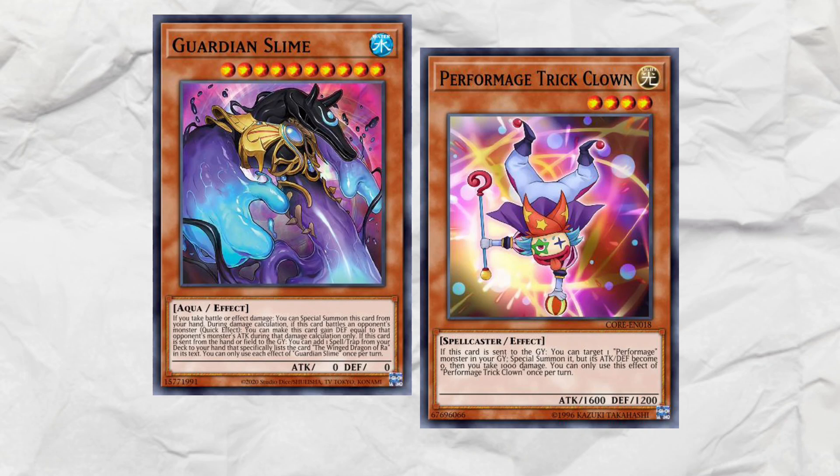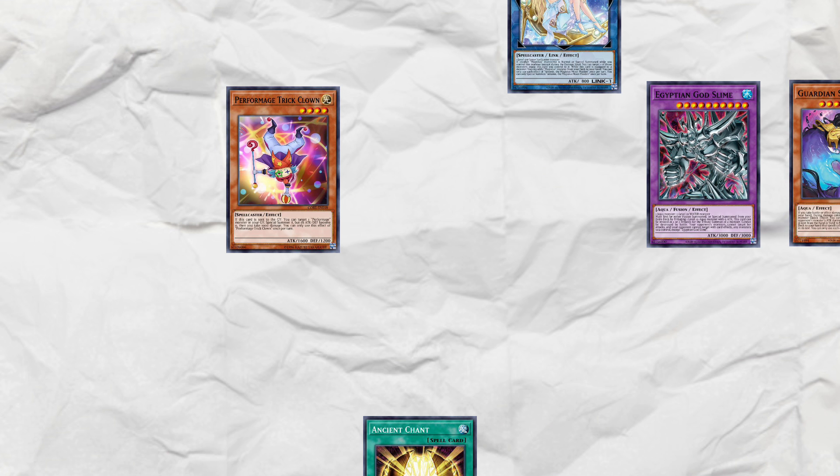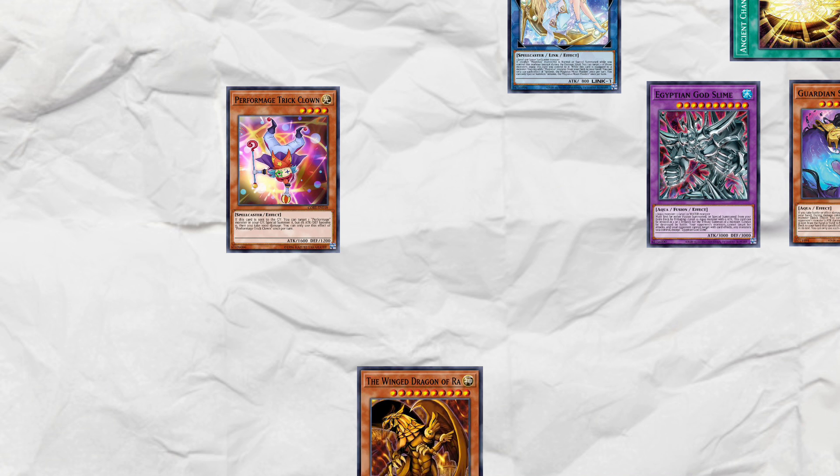Going second, all you need is Trick Clown and Guardian Slime. Summon Clown and link it into Artemis. Trick Clown's effect: burn yourself for 1k and revive it. Guardian Slime's effect lets you summon it from the hand. Tribute Guardian Slime to summon Egyptian God Slime, then Guardian Slime's effect adds Ancient Chan to your hand. Activate Ancient Chan, adding Ra to your hand and giving yourself an extra normal summon. Then banish Ancient Chan from the Grave, letting Ra gain attack for all monsters tributed. Tribute all three monsters to summon Ra, giving it 5400 attack.